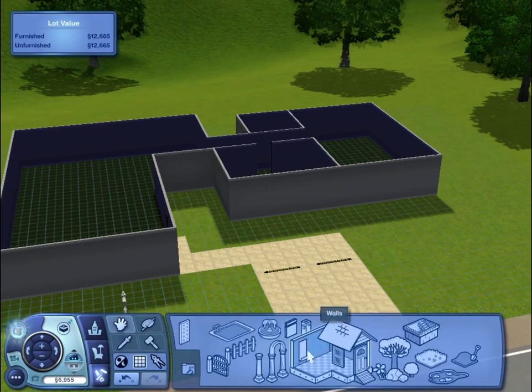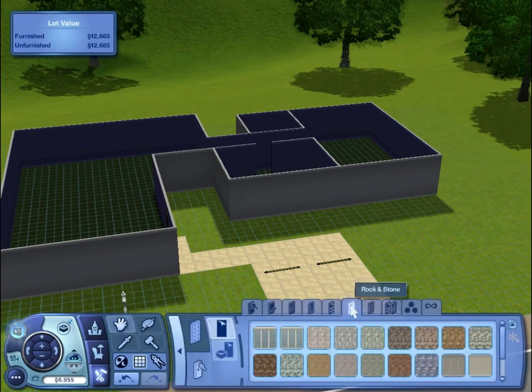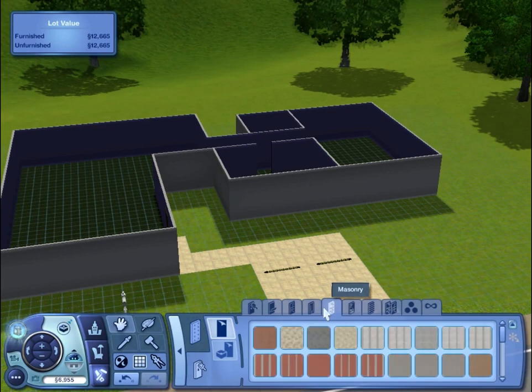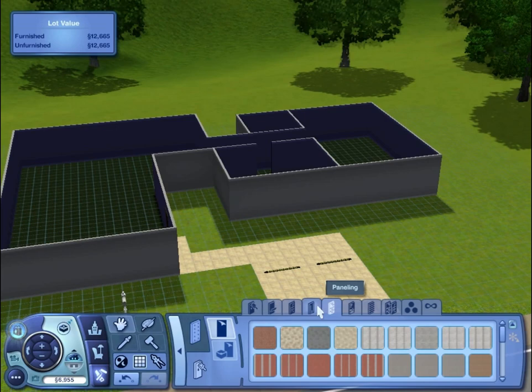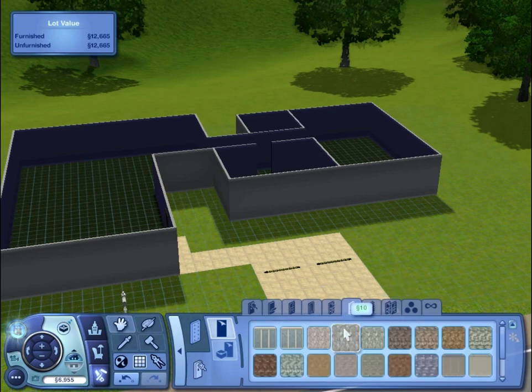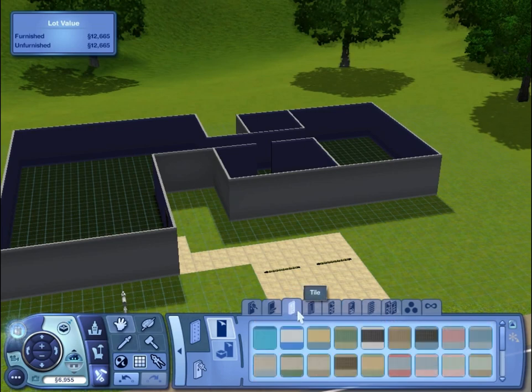Man, why did Sims 3 try to be different? Oh, wallpaper — it's right there, idiot! All right, so the White household — I'm pretty sure it's just a white house, isn't it? Yeah, I think it is, like a creamy white sort of colour.